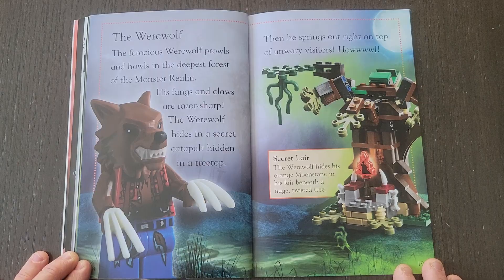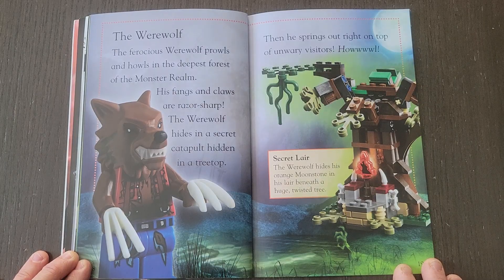The Werewolf. The ferocious werewolf prowls and howls in the deepest forests of the monster realm. His fangs and claws are razor sharp. The werewolf hides in a secret catapult hidden in a treetop, then springs out right on top of his unwary visitors. The werewolf hides his orange moonstone in his lair beneath a huge twisted tree.